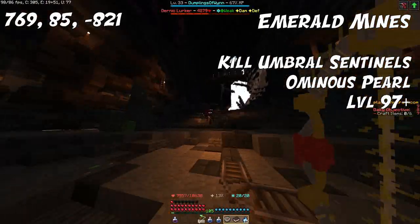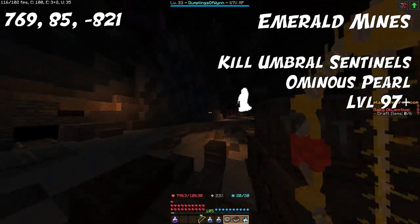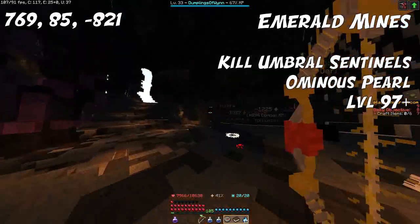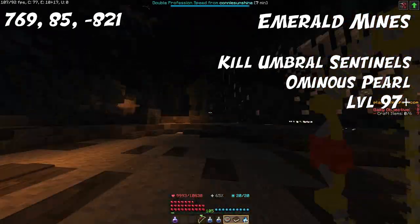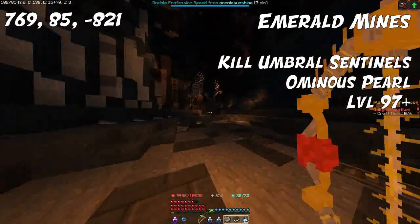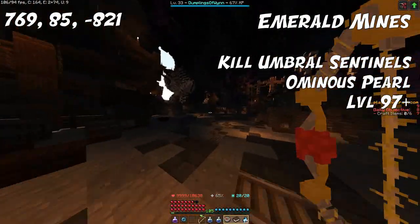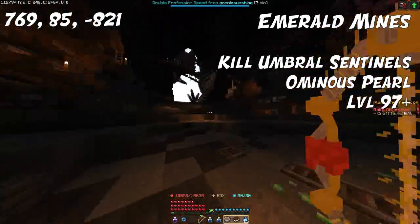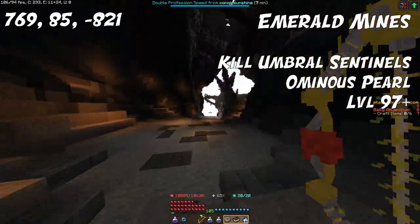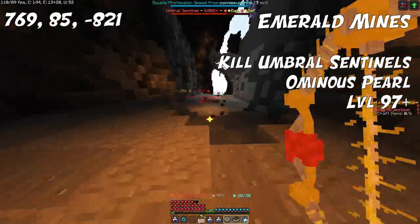For our last ingredient on this list, we have Ominous Pearls, which you can get from killing Umbral Sentinels — basically the spider mobs and endermen mobs in the Emerald Mines, the long mine road heading from Deathless to Lutho. Run around the entire mine area killing these mobs to get it. You can use Ominous Pearls from level 97 up to whatever level you desire to reach.